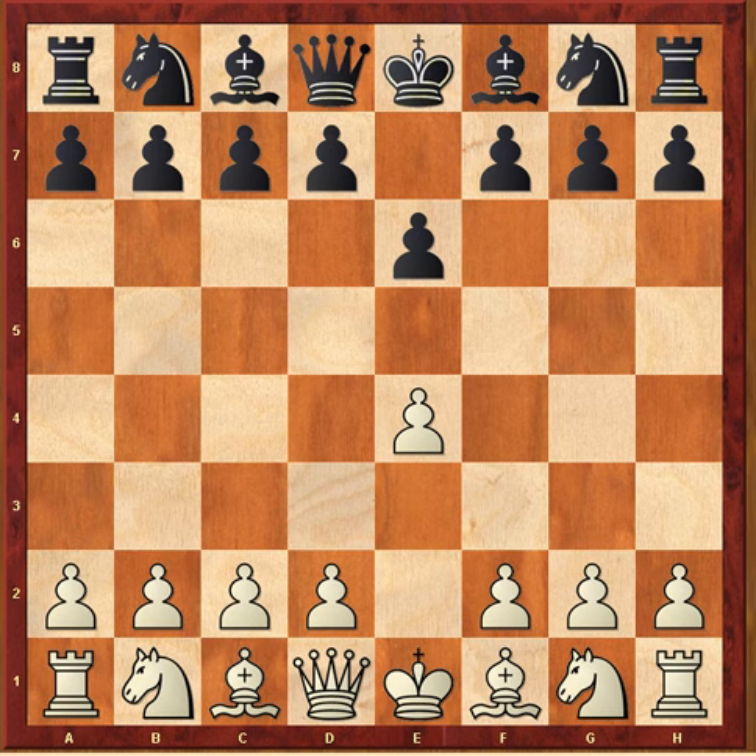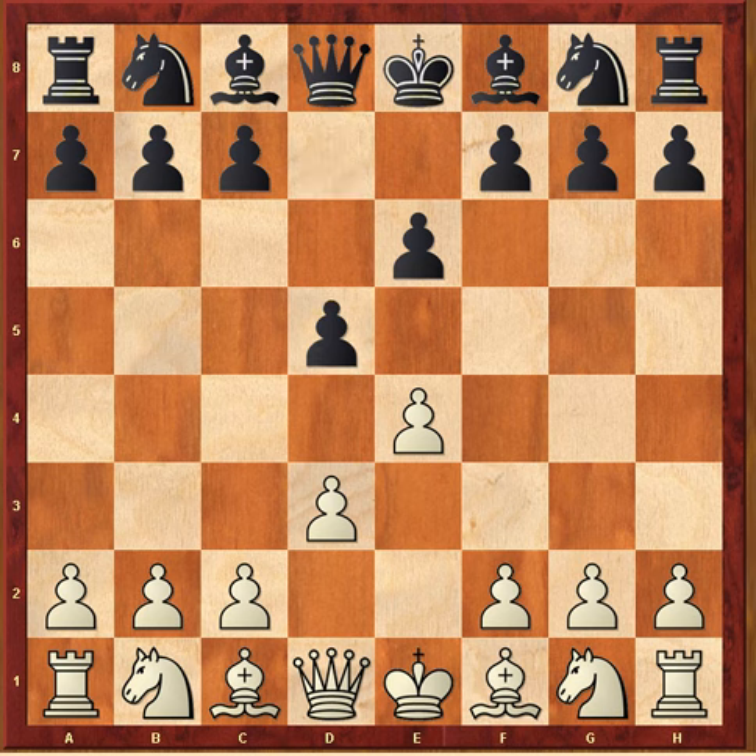E4 e6 — at the time Barayev was probably the number one expert in the French defense in the world. If you want to learn the French defense, Barayev along with Victor Korchnoi are two great guys to study. Here's Shirov — Mr. Fire on Board — with the white pieces. He plays d3, a well-known way of avoiding theoretical discussion in the French. He could go into a King's Indian attack. Shirov plays knight d2 just to avoid the trade of queens after d takes e4 d takes e4, so the queens will not be traded.